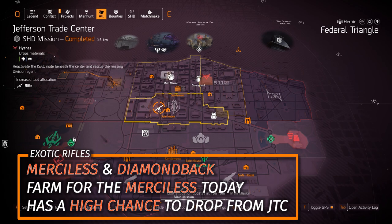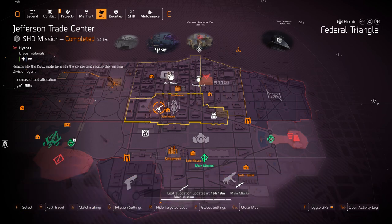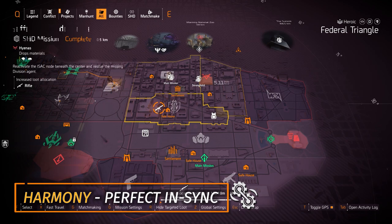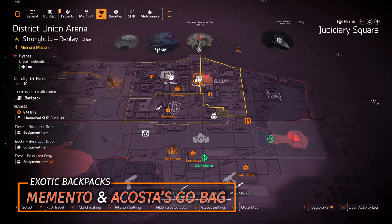Rifles at Jefferson Trade Center: two exotic rifles, the Merciless and the Diamondback, but I don't recommend either. For named rifles in the light zone, I recommend the Surge with Perfect Spike and the Baker's Dozen with Perfect Lucky Shot. Remember the Harmony with Perfectly In Sync does not drop outside the dark zone, though there are other ways to get it.